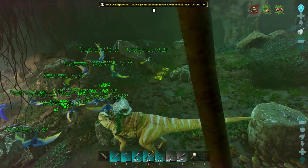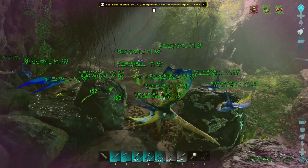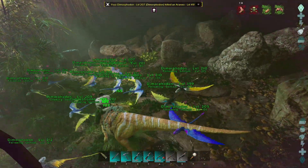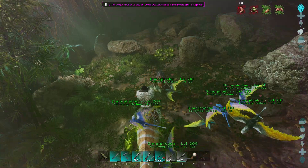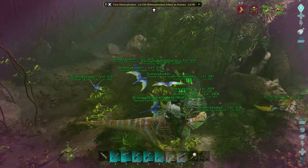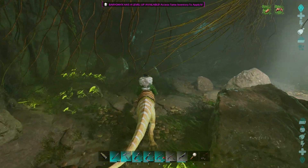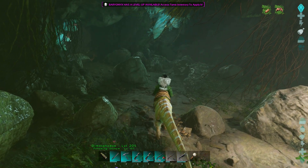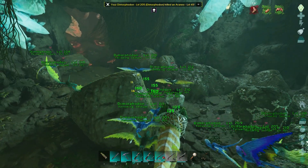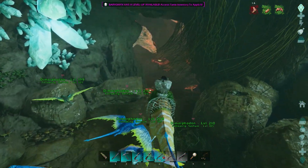Dimorphs are so massively underrated - they are definitely a viable caving creature to have. If I was to do this without the Baryonyx, I would have had a Riot Shield or a shield with good visibility, just walked forward with my shield up, had these guys on attack my target, and let them do all the killing. I just find it to be more cost-effective - I don't use any ammo, I don't lose anything, and they do take good care of me. As you can see, they're all around me, protecting me.